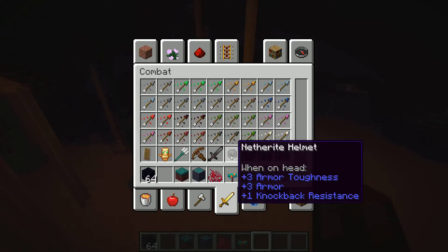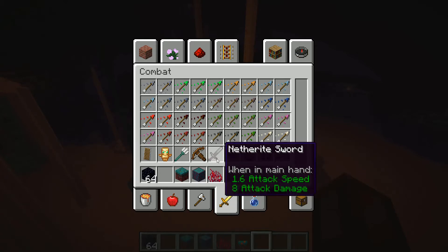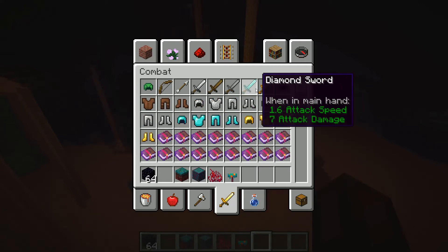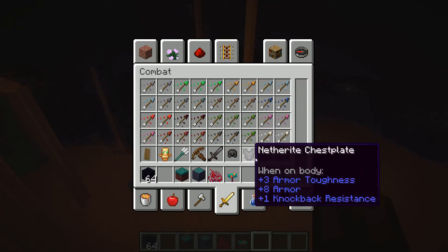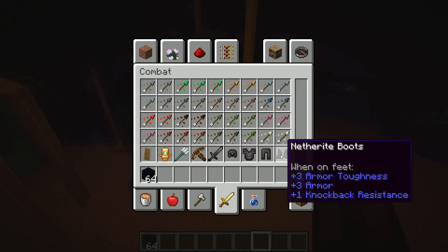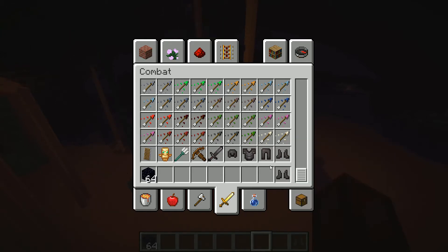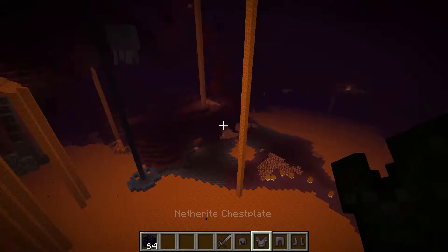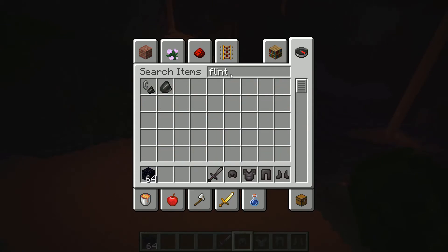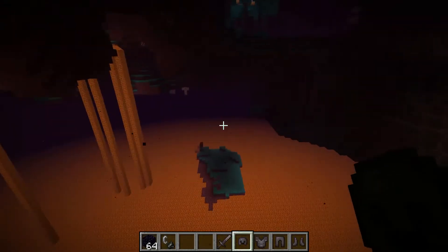Here it is — netherite helmet, netherite sword. Eight attack damage compared to seven — so this is a lot better. It has plus three armor toughness, plus three armor, and plus one knockback resistance. We're going to take some of that and head back to the overworld to test it.